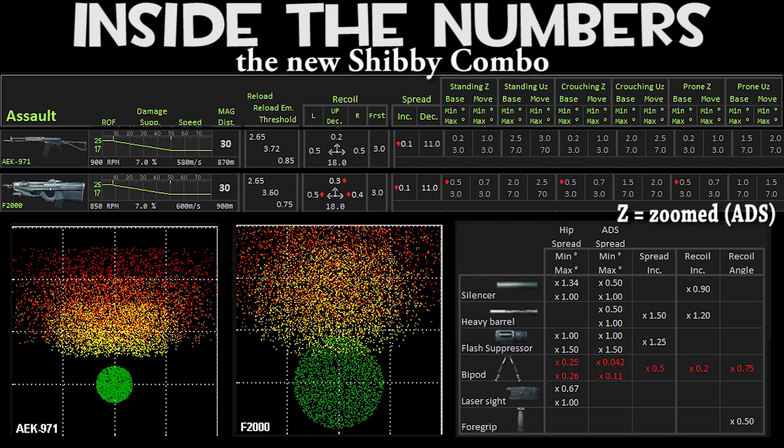The new Shibby combo will be using the silencer and the foregrip. The silencer reduces aim-down-sights spread and recoil in general — you see that .90. The foregrip reduces recoil angle by half, which everyone knows — you see that .50. So there we go, that's the reasoning behind the numbers and attachments.